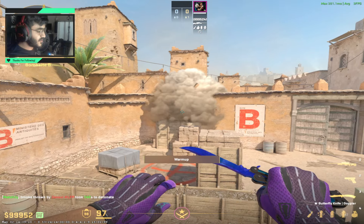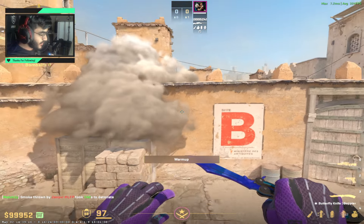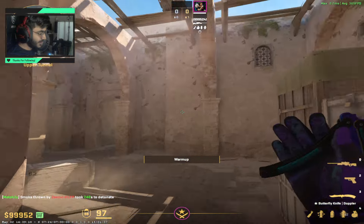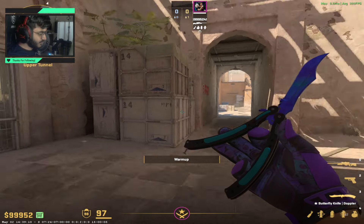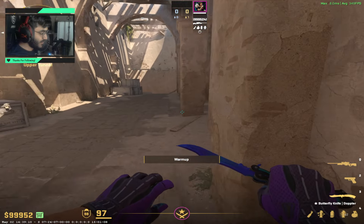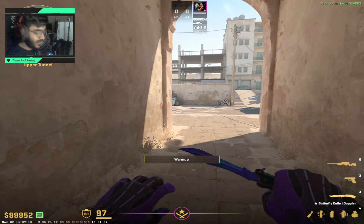Alright, so continuing with our Dust2 CS2 Utility Series, today I'm gonna be showing you guys the easiest way to smoke window on Dust2's B-Side. In CSGO it was kind of hard to smoke window and door because there was a skybox, but now it's really easy.